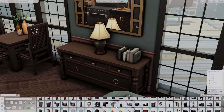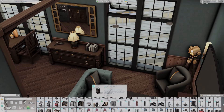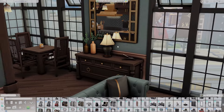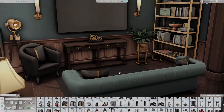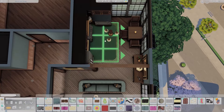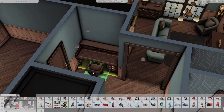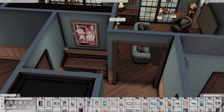Basically all I used for painting decorations was that exact same picture, and I put a little strip light above each and every one. I don't know what the sim or sims living here do for work, but I like their style. You can change whatever you'd like if you download this — you could make everything a lot brighter with different swatches. But I loved the darker tones here; I'm really gravitating towards dark blues and gold right now.